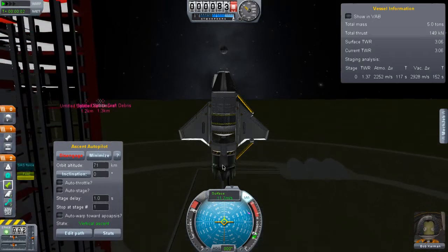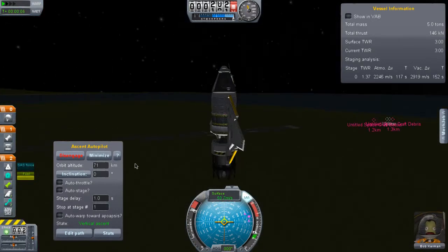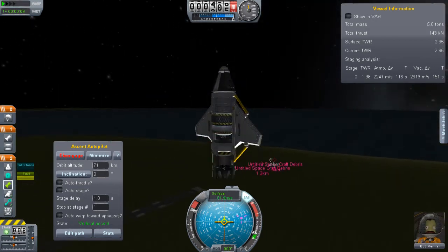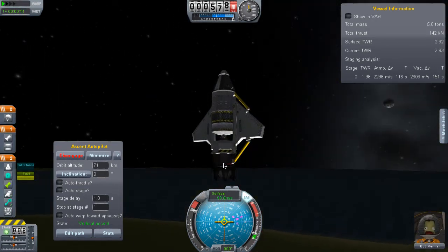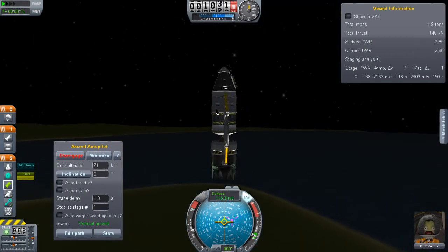It's basically just a jet engine, a lander engine, and one fuel tank. It also has these canards, which only serve to provide fuel for the jet engine, because you can't connect it directly down like that.